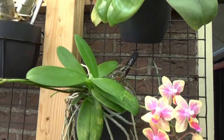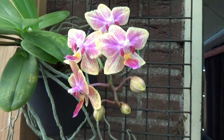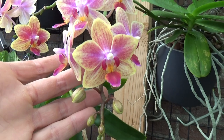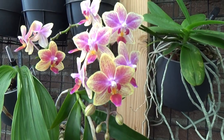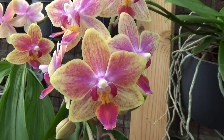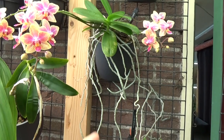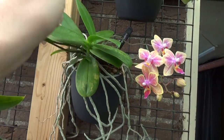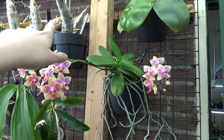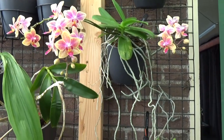Then we have this beauty with three spikes. I need to check the name — it's Gotteria, I believe. It's a very nice, delicate orchid, a minival. Beautiful delicate blooms with yellows and pinks, and there is a slight fragrance on sunnier days. I've had this one for four or five years; it has quite a root system and decided to make two basal keikis this year.